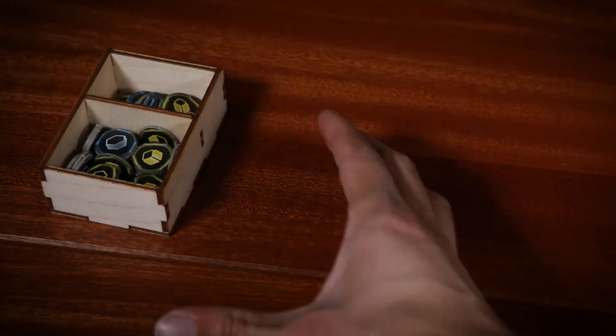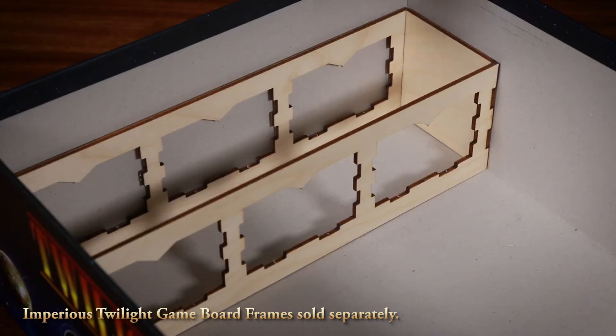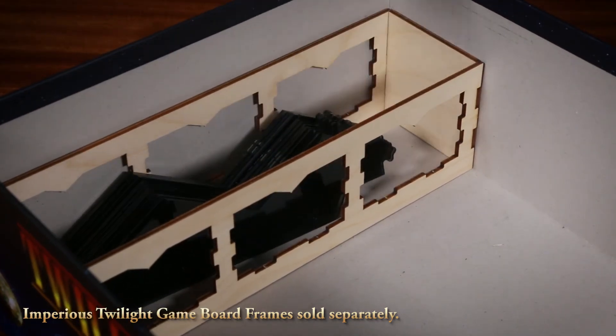Three bits trays are used to store trade good and commodity tokens, infantry tokens, and fighter tokens. The spacer can be used to hold your game board frames.